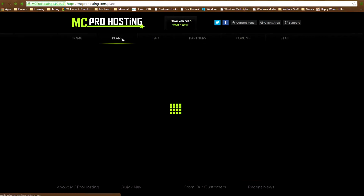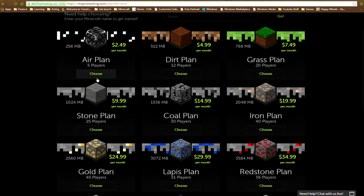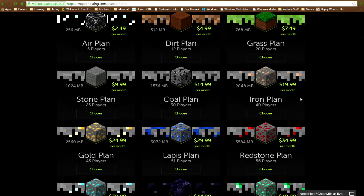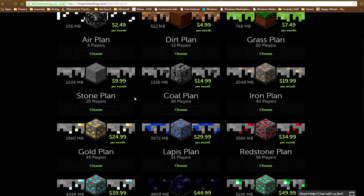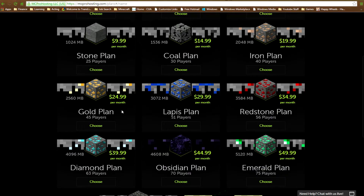Let's have a look at the plans. You can get a $2.50 plan for five players - if you want a decent server with a minimum amount of players, that's $2.50 a month. Server prices vary from $2.50 to $60 a month. You can play any type of server on here, it doesn't have to be plain vanilla. So first of all, check out the plan you want. I'm on the gold plan.